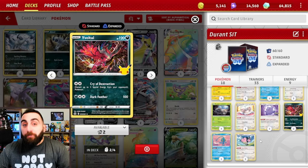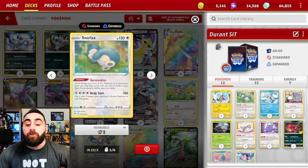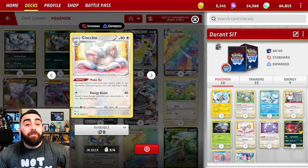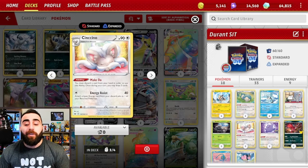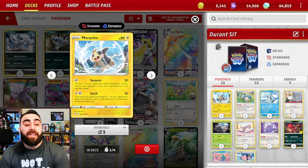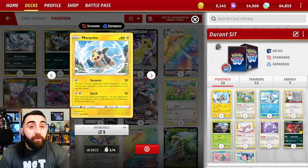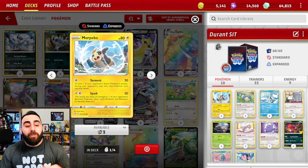Yveltal is really great for dealing with things like Hisuian Zoroark, Mew, and Lugia — very annoying to deal with. You just get rid of all those special energies. Lugia might be able to attack the next turn but you strip three energies, then three more, and then you boss up something else. Snorlax with Gourmandise: once during your turn if this Pokémon is in the active spot, draw until you have seven cards — great for the early turns.